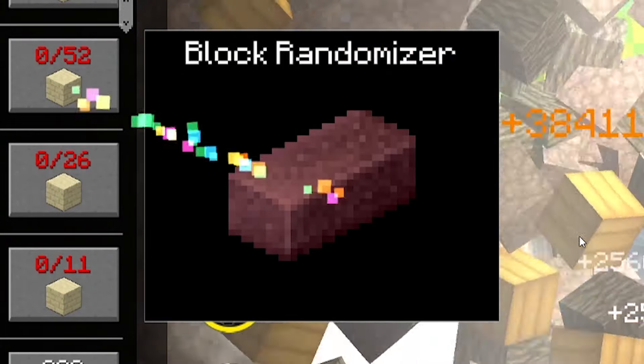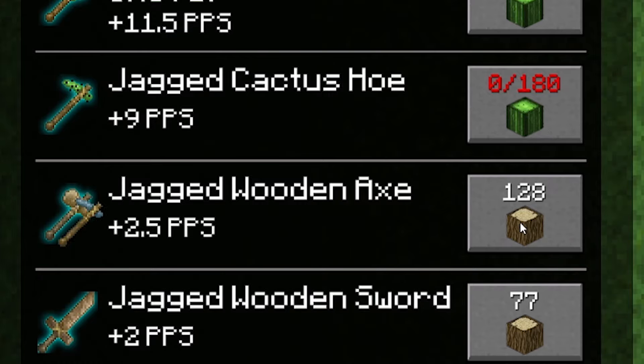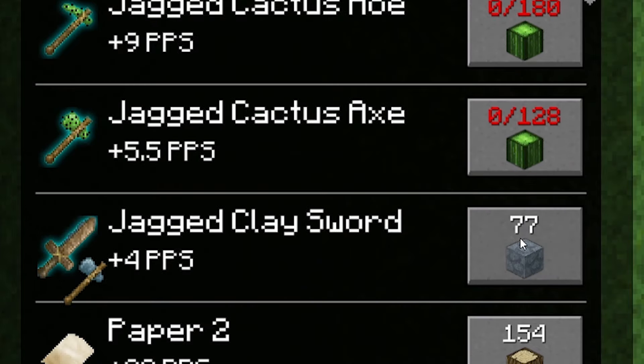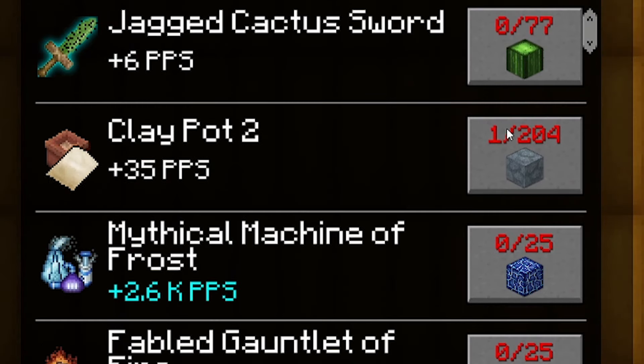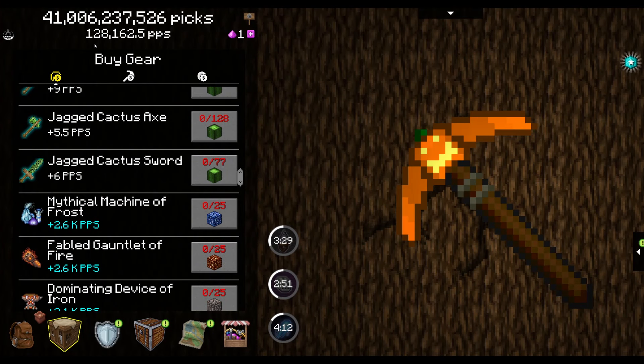Decided to try the block randomizer. Next, we're going to buy the Jigga Clay Shovel, the hoe, the wooden axe, paper 2 — and we can't quite afford the clay pot yet, but we do want it. I want to try and keep up with the upgrades this time. And there's the clay pot, which brings us up to 128,162 PPS.